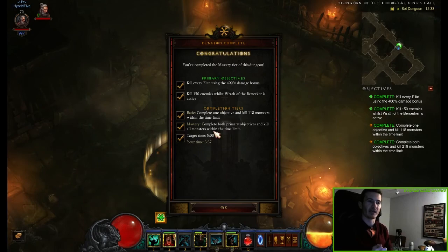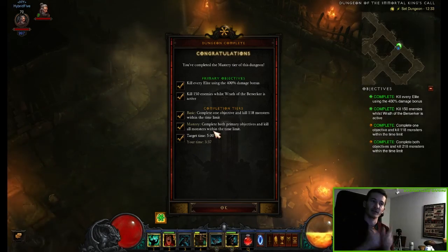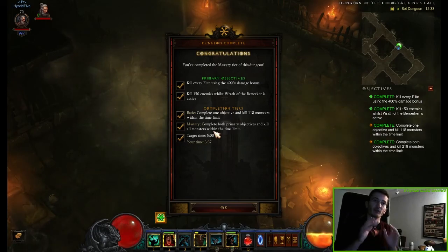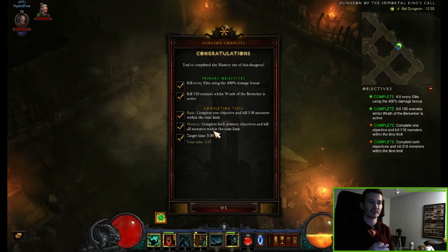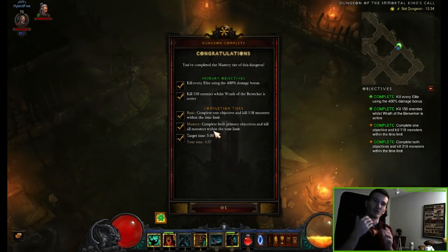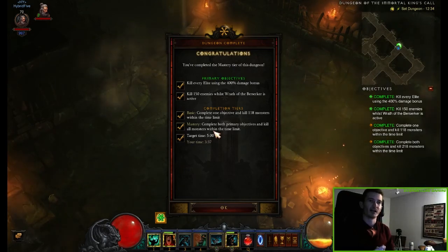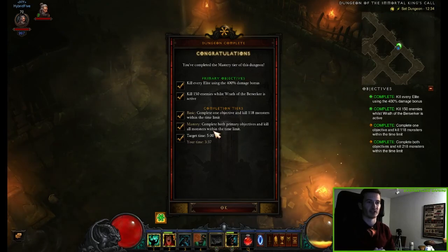As you can see from the gameplay, when you have all the right skills, all the equipment you need, and you know where the set dungeon is, it's not a big deal to play it. You can't really die, and you just have to keep your Wrath of the Berserker up. I think you can do it — and that's it for this set dungeon guide.